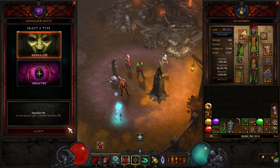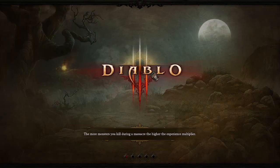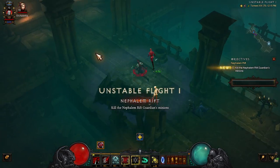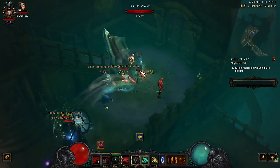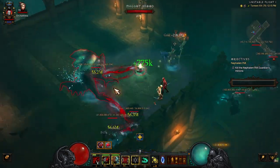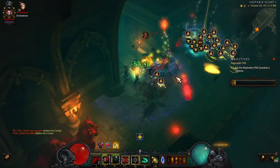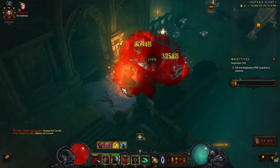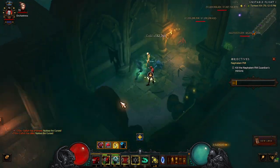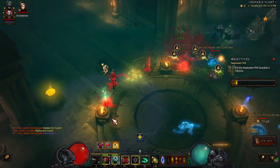Let's go ahead and do a Nephilim Rift. I already have my Simulacrums out because I've already done a couple — I just really enjoy this build. So you're going to dash and you're going to run. Get up your stacks. Anybody who's never seen any of the T16 content I put out: I do not pick up Legendaries unless they are Primal because I don't really need them. I probably should for this build because I would actually like to push with this build, but that's just where I'm at.